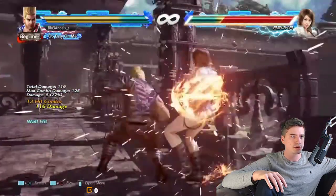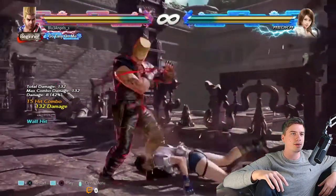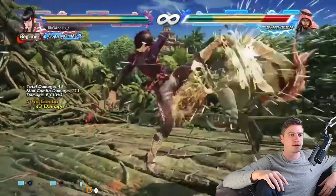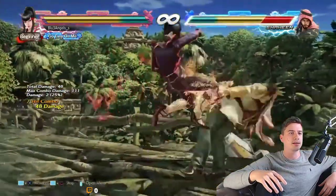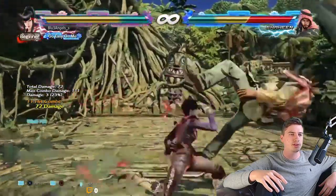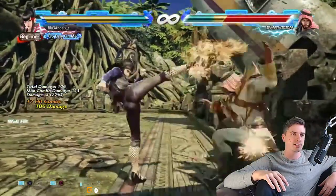All huge damage as usual. The full string there, as you can see, works to break the floor on the wall when the opponent is on the wall. And now the shredder kicks here — Kazumi. I'm gonna do them three times in a combo. Just look how incredibly high and far away the kicks throw the opponent.